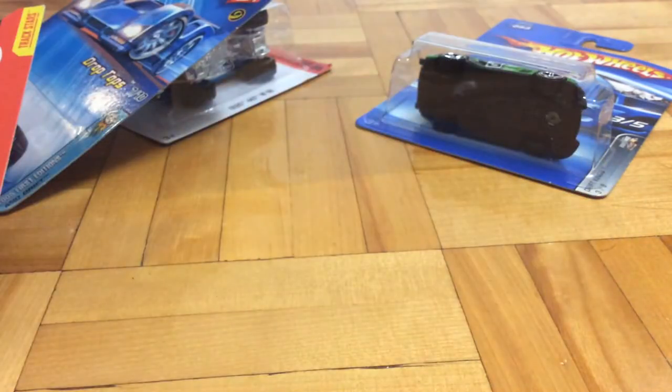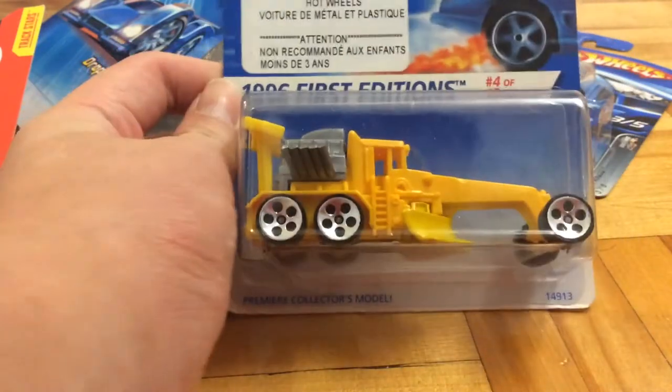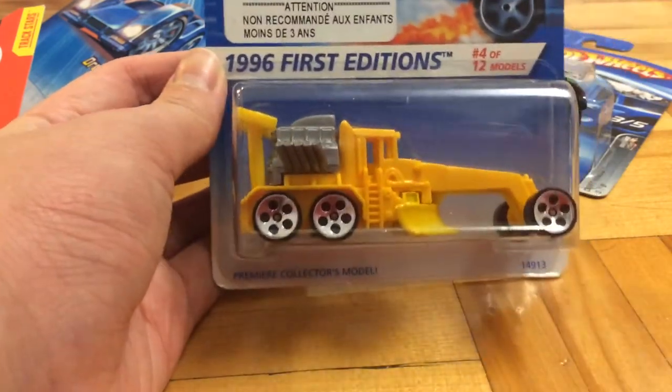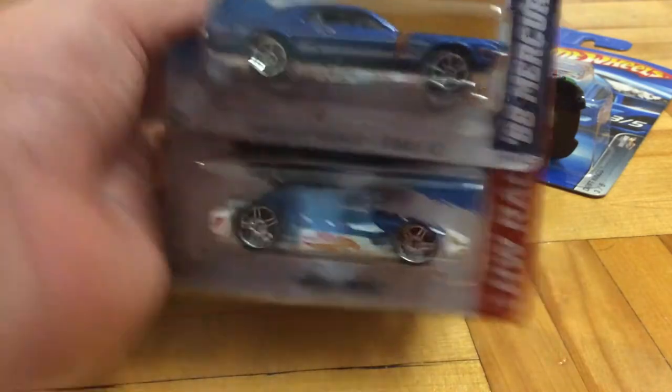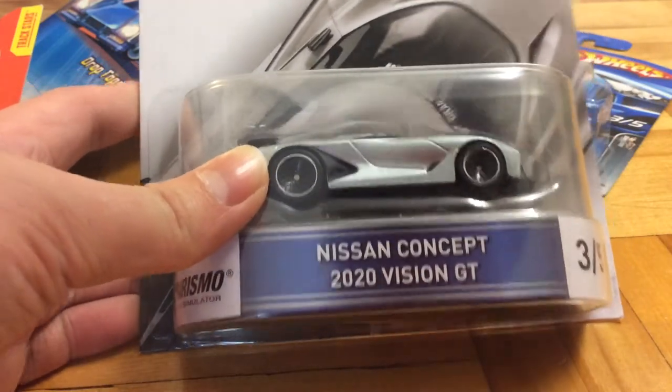Chrysler 300C. Oh, and this car — it has a lot of wheel variations. So if you see this first edition car with different wheels, it's not an error; it's probably just a variation. Then we've got this Mercury Cougar. Aerodynamic. Nissan Concept 2020 Vision GT — I like to call it the R36.